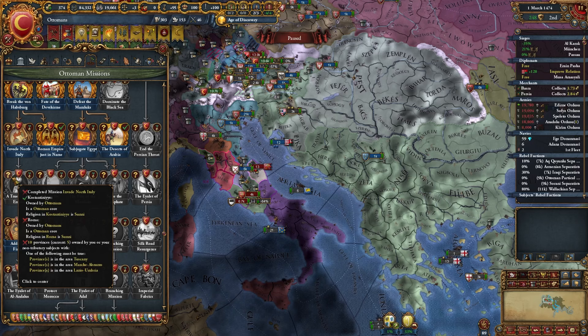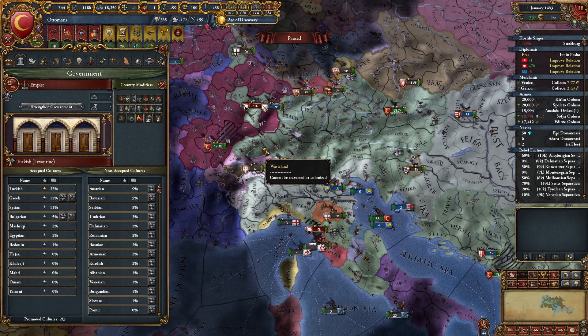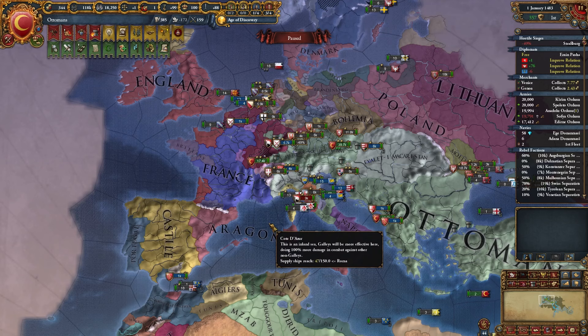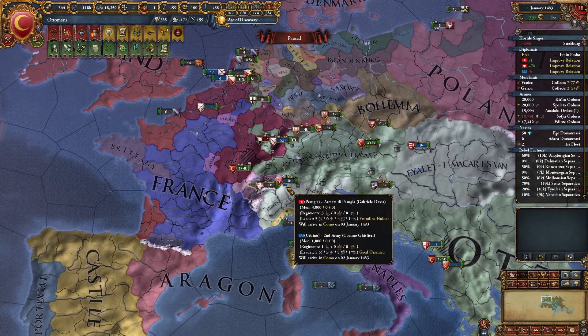Moving ahead to January 1st, 1483, our Just Causes is just about to wear off. We did manage to conquer basically all the provinces we needed in Germany, and we started to ailet a bunch of nations in Italy as well. But we have 17 years left and haven't really touched the great powers, and we still haven't finished off the Mamluks or pushed into Africa at all — so we have a lot to go in a very limited time. And we're about to lose Just Causes, so coalitions are going to be a factor now.